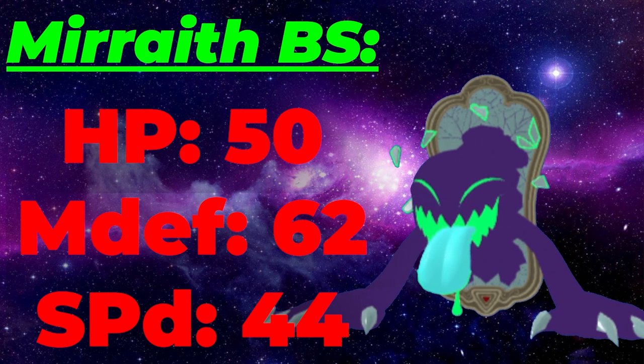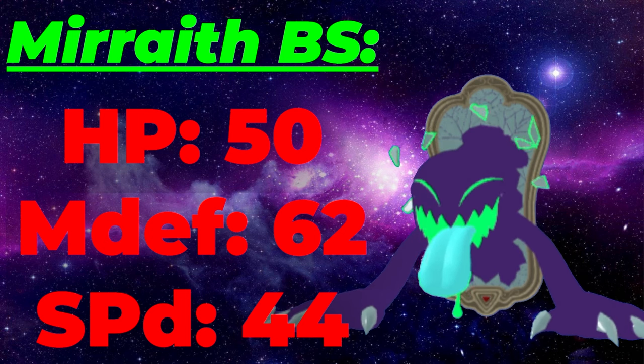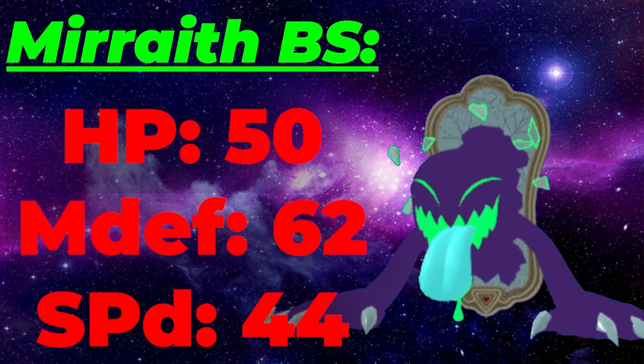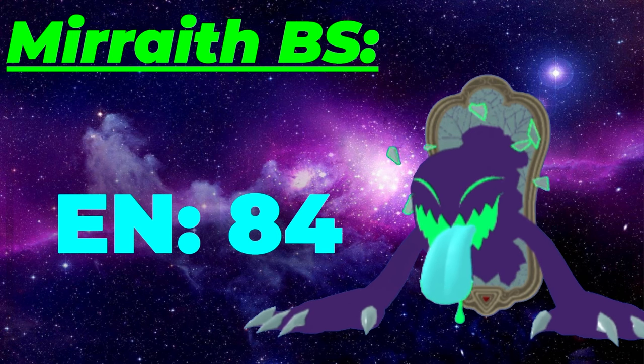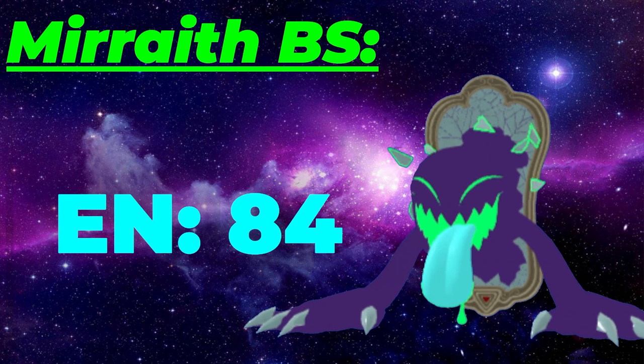Your speed stat of 44 doesn't do you any favors either, because it makes you susceptible to any offensive meta Lumion and lets you get outsped by other walls such as Obsidurgon, Illeguana, Stratosaur, etc. This speed stat, melee defense, and HP are obviously not your strong suits. However, you do have a decent energy stat of 84. This isn't as high as other meta offensive Lumions, but it does let you reach a pretty good benchmark of 250, and even with high investment, it's still a pretty good energy stat.